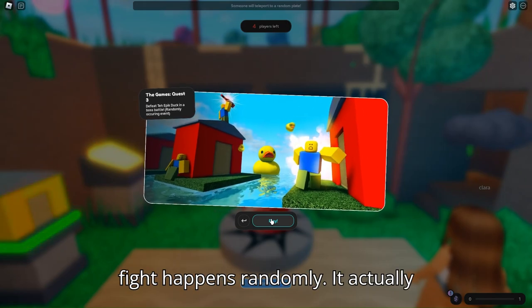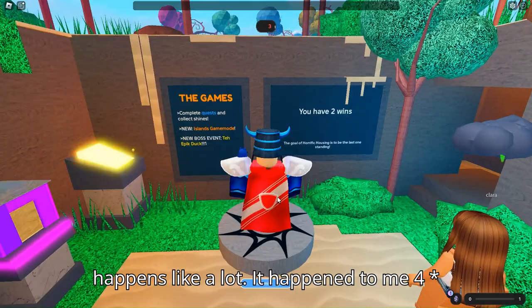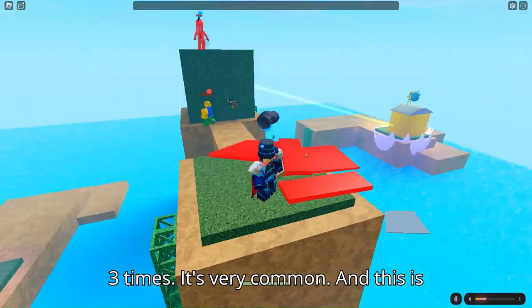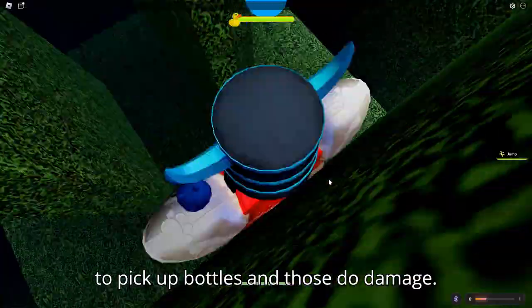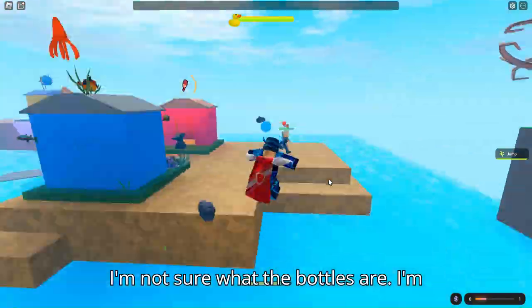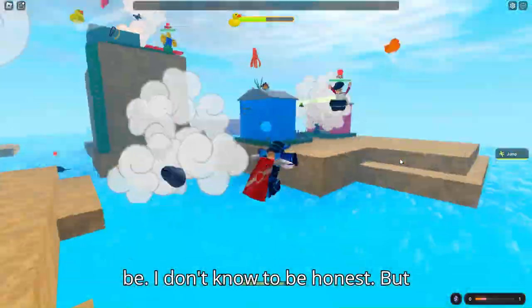The boss fight happens randomly but actually quite frequently — it happened to me three or four times. In this boss fight, you basically just have to pick up bottles which deal damage. They might be bombs or something similar.